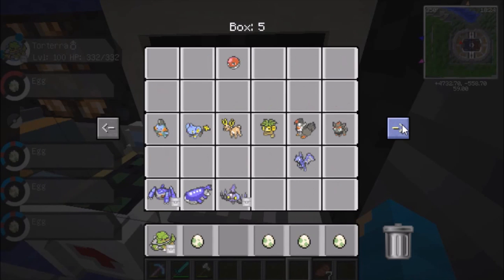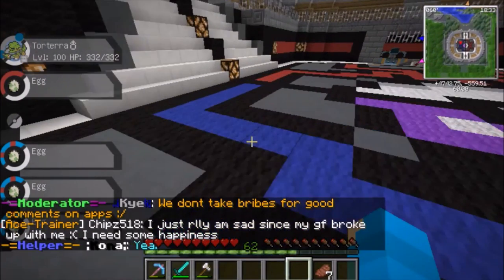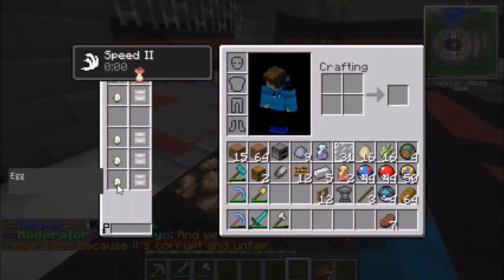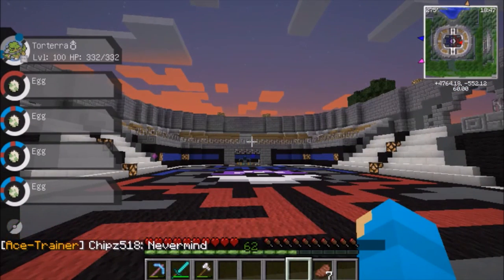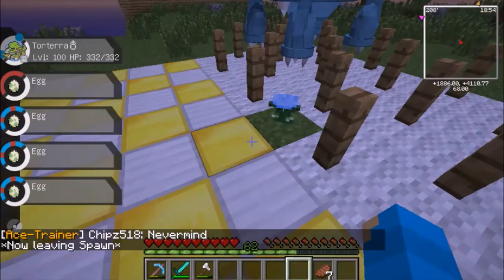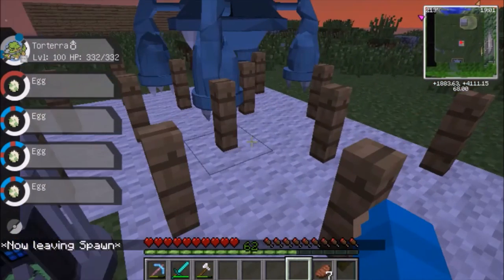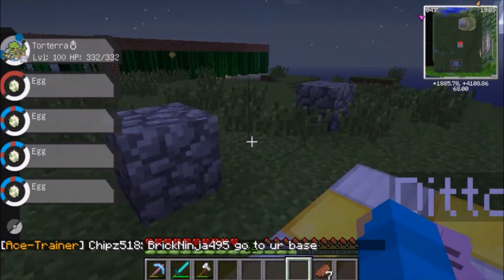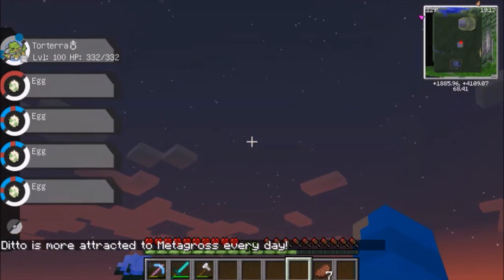We won't bother him for now, but we will again soon. Hatching eggs isn't that exciting to watch, so in the meantime I'm going to try a couple of things to improve the breeding setup. So far it seems the Ditto side is doing quite well — Ditto is more attractive to Metagross every day, which is good.